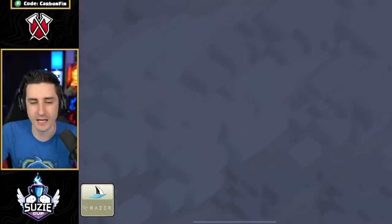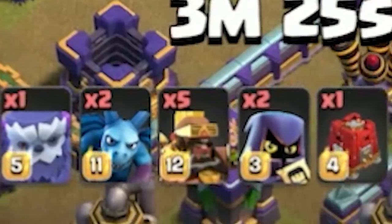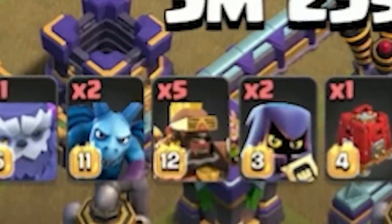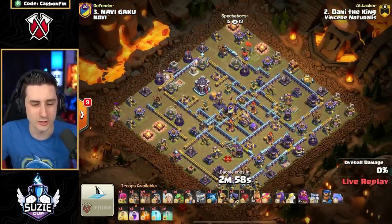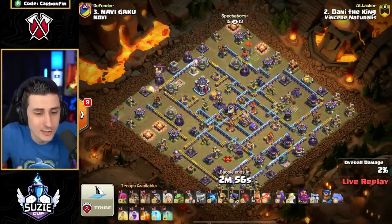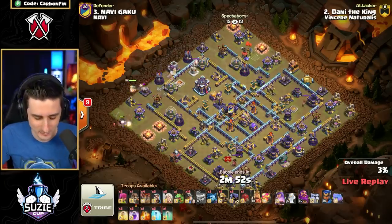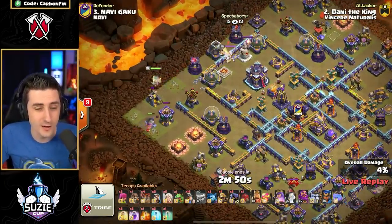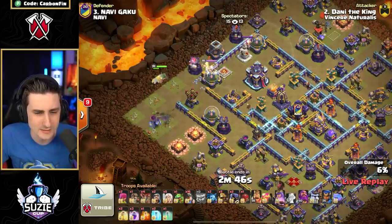Danny the King has decided to attack next. We've got Super Hog Riders in this attack — the Hybrid, or maybe the Super Hybrid. We've got that Queen off to the left side firing those rockets from that Goblin Queen skin, going to charge into this Defensive King.